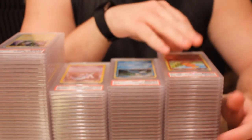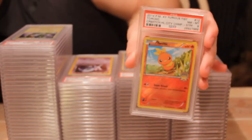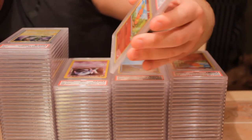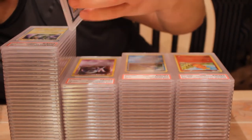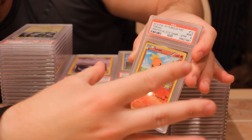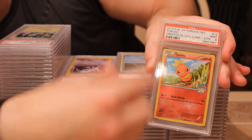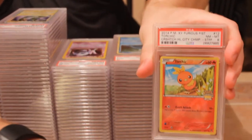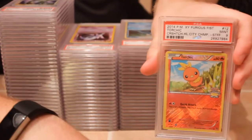Next is some promos. Starting off with the Furious Fists X and Y Torchic staff promo — this is the city championship version. The first one got an eight; the cuts on these are kind of tough. The second one got a nine. I really like the X and Y staff promos and the city championship cross-hatching holos on these. These are all staff versions of the Torchic, and lastly one with a nine.